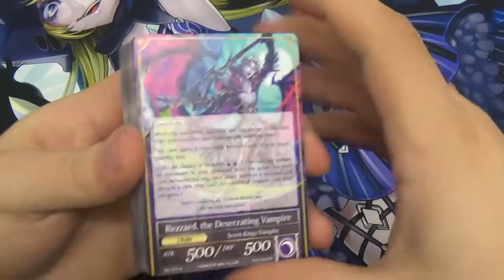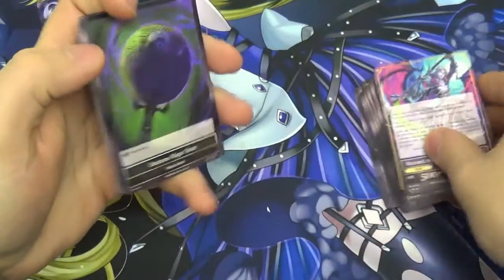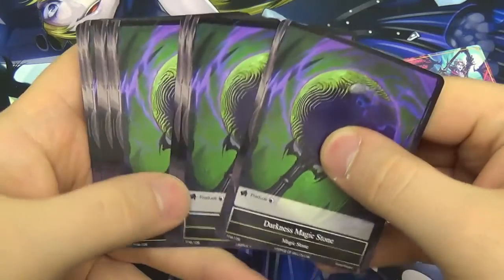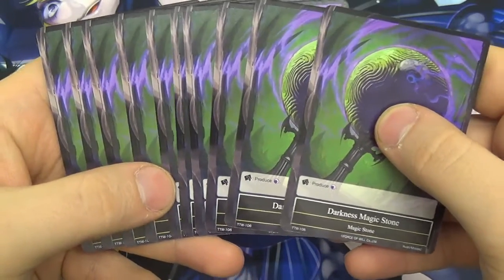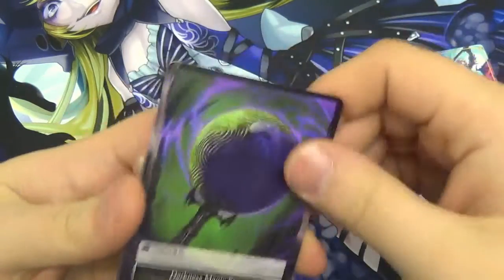And then we're on to the deck. You get a 40-card pre-constructed deck — there is no maximum size so you can increase it, but I'd recommend always sticking to 40. You also get 10 magic stones which go in a magic stone deck. The magic stones maximum is 20, minimum 10, and you get 10 in here. They are all single will so they just produce one darkness, because this is just a pure darkness deck.